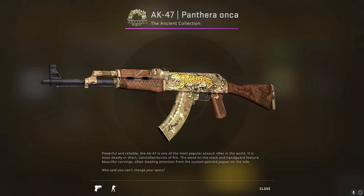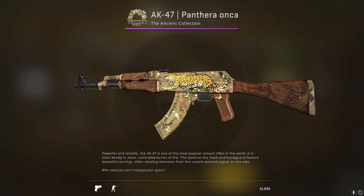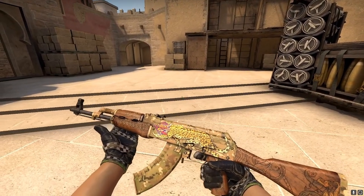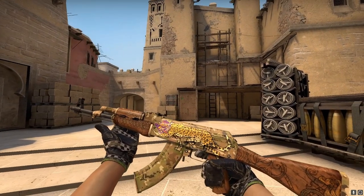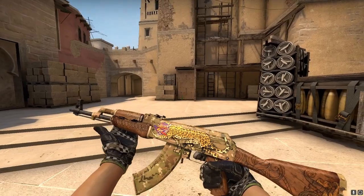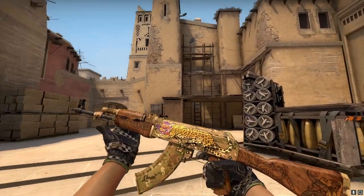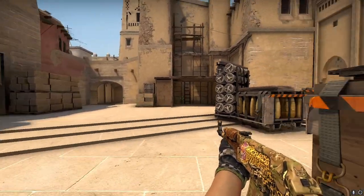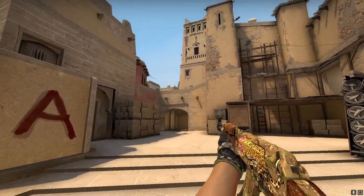But now we're gonna take a look at how this sticker looks on a Panthera Anka, the new AK-47 classified skin from the Ancient Collection. Here is how it looks in-game. Boy, do I have a new favorite sticker combo in CSGO. This is one of my favorite combos. It just fits in — this skin was made for this sticker, or maybe it was the other way around. But either way, these two are meant to go together. A lot of people are gonna call this, like, the budget Pink Panther, or the poor man's Pink Panther, but it doesn't really matter what you call it. It is awesome nonetheless.